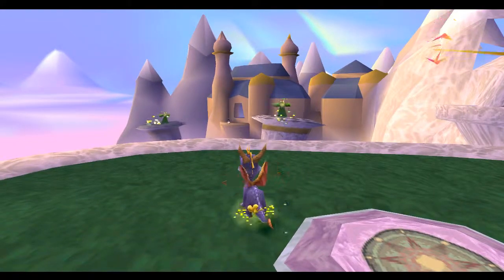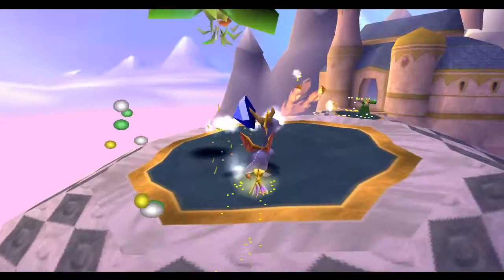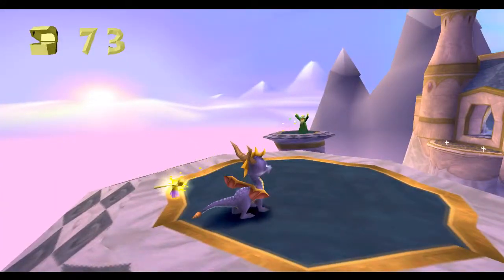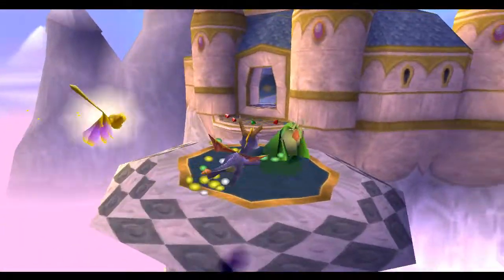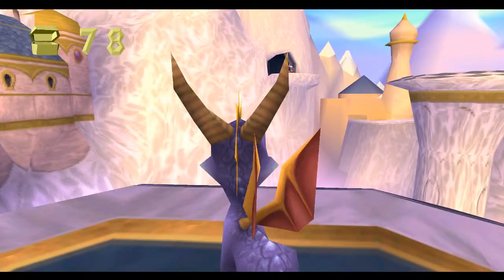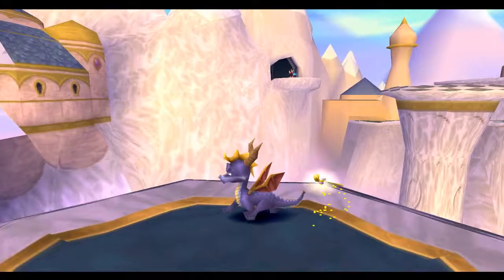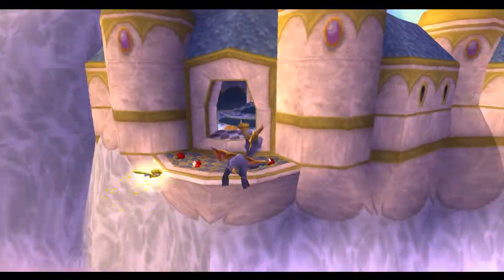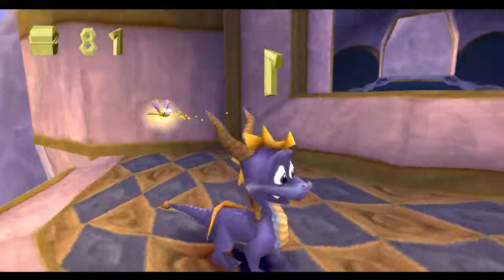We need to get onto this ledge here - wait for it to come forward and then make a glide. Easy does it, same with this one, and make a glide. Now that up there is our fairy - our fire fairy. She's really, really cool. I'll show you a little bit more of her shortly when we get up to her.